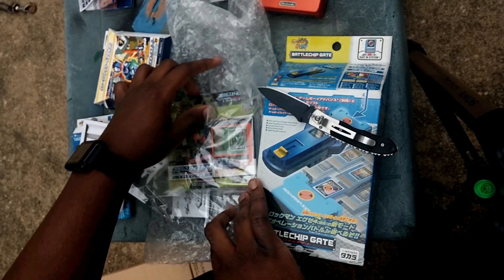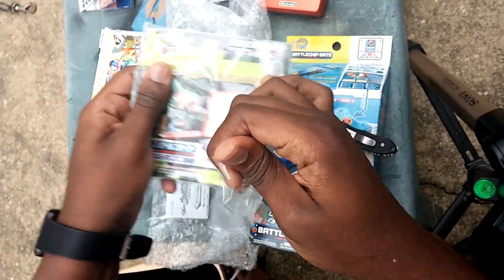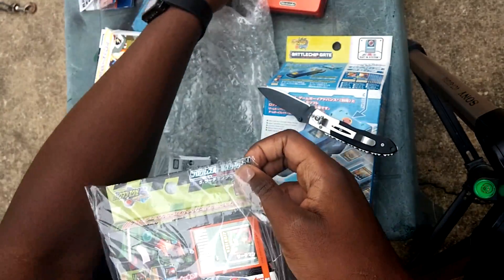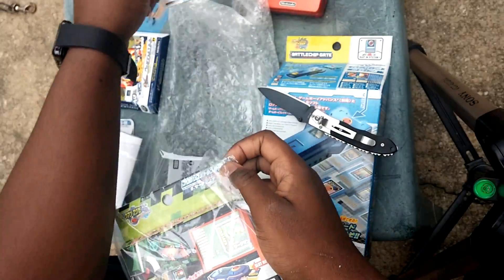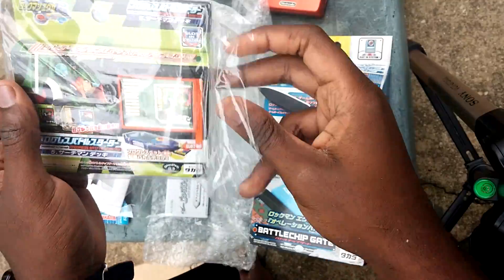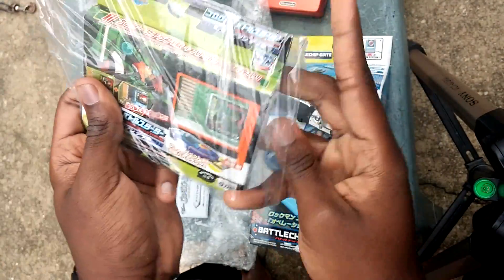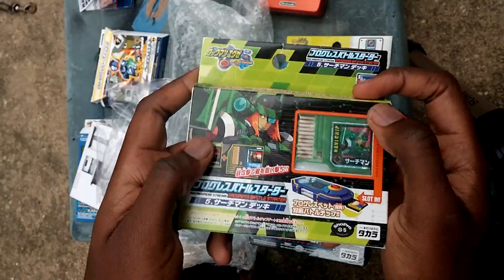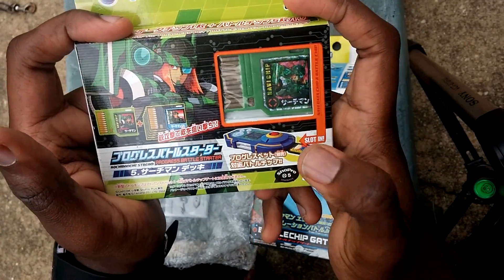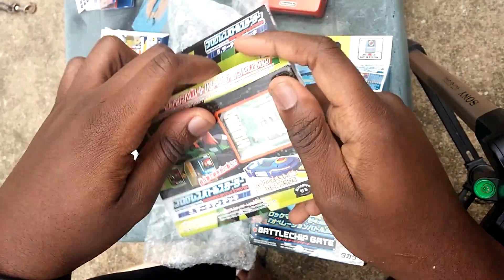Now for the Searchman Progress PET booster pack. I'll probably just have a picture of this installed that you can look at in the description. Remember, these chips are not backwards compatible — so they will not work on the Advanced PET, American or Japanese. But you can use the Advanced PET chips on the Progress PET. It's just that chips aren't backwards compatible; the system is.